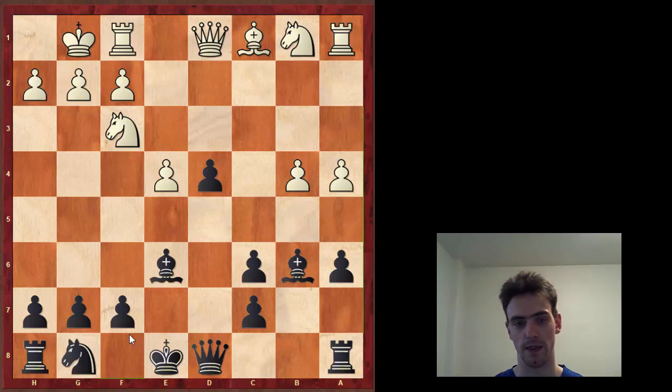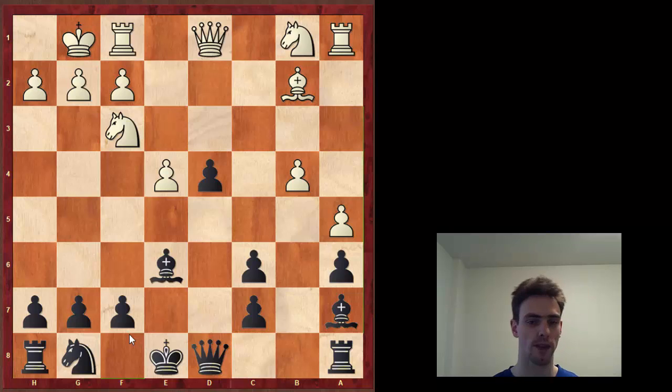So when White offers this pawn with b4, we don't take it. We slide back. Theory suggests: a5, a6, take, take, a5, bishop, bishop to b2. White has given up the two bishops, but in exchange has shattered Black's pawn structure. One of these pawns is going to fall; White has a lot of space on the queenside and no real weaknesses, whereas Black has a couple of weaknesses. This is the type of position where White is playing for real results. I've never played this position — this is a line I may need to revisit or revise in my repertoire.